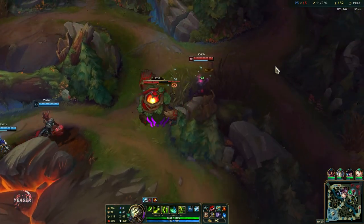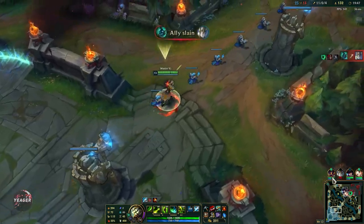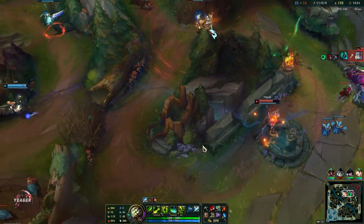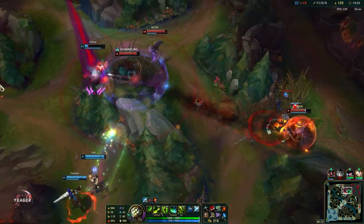Once we finish Navori Quickblades and have enough crit, then our abilities will have pretty much no cooldown in fights. So we are just going to keep spamming Q and keep going invisible so nobody will be able to target us.